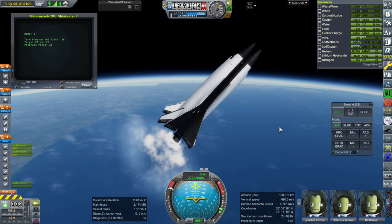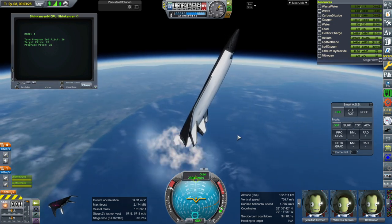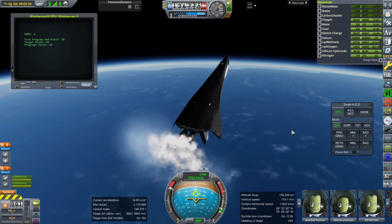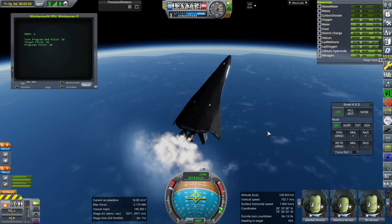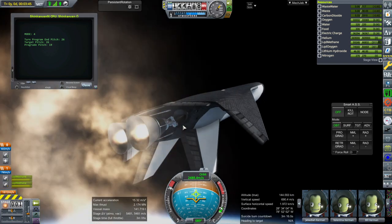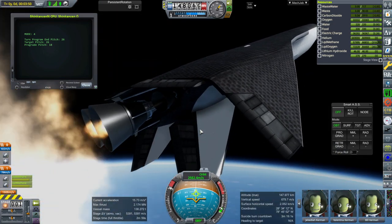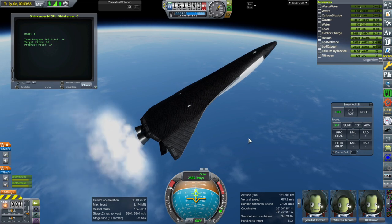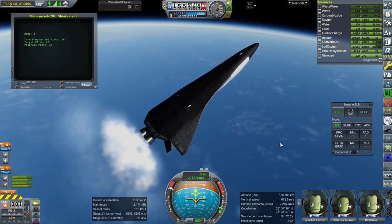It doesn't seem to have separated. I don't know why the script didn't separate that off — it might have already gotten too high. It's supposed to do that before it gets to about 110-120 kilometers. I might have to adjust the script. I'm thinking of turning these into conceptually stage combustion engines, which could get us the better performance we need to give this some actual payload capacity to low-Earth orbit, given that I've already made it heavier compared to previous versions.